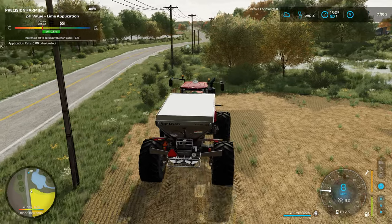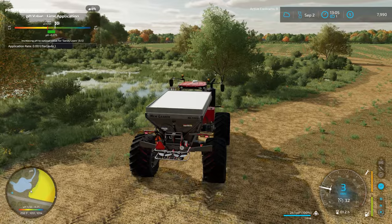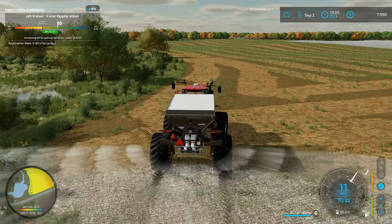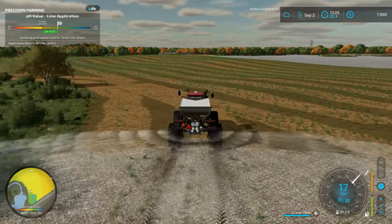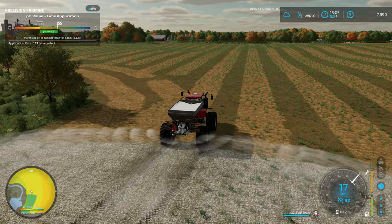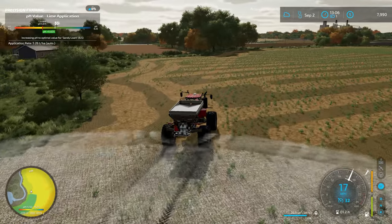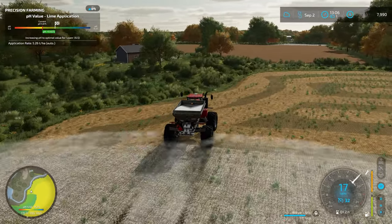This lime spreading is probably the last of what we've got to do out here. I'm going to go ahead and tackle this — we'll probably need to bring a little more lime at some point though, I don't know how far one box is going to get us and this is a decent size field. Let's go ahead and jump into this. I'm going to take the headlands off first and we're ripping through this pretty quick. You can see on the mini map that this field needed a fair amount of pH boost — we have just acquired this field.